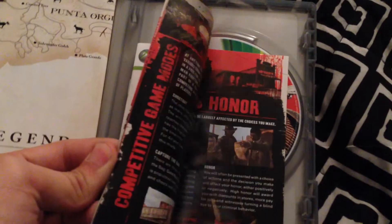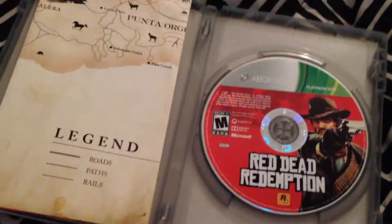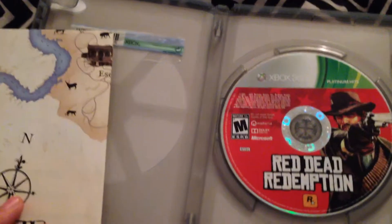Here's the manual — it's in color, which I like. And here's the map that they provide, which I believe comes with any Rockstar game.